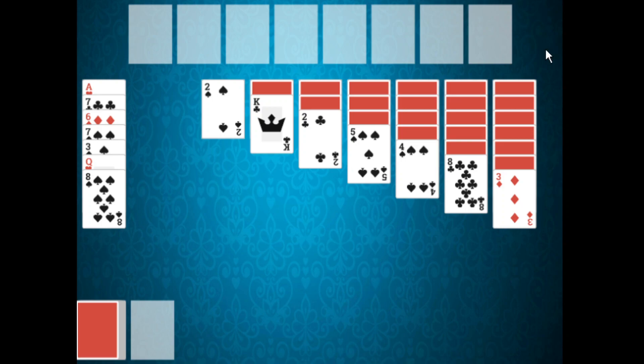In terms of setting the game up at the beginning, you will have to deal seven cards face up onto a reserve pile. Here is our reserve pile with one, two, three, four, five, six, seven cards.